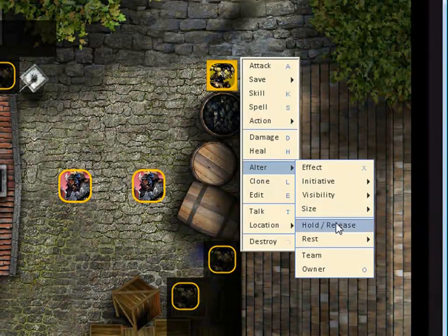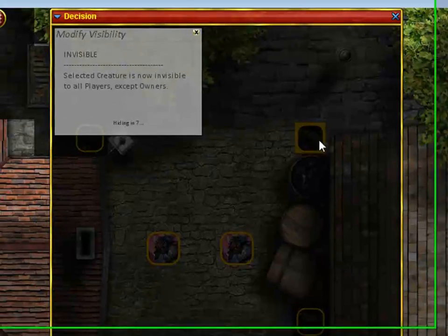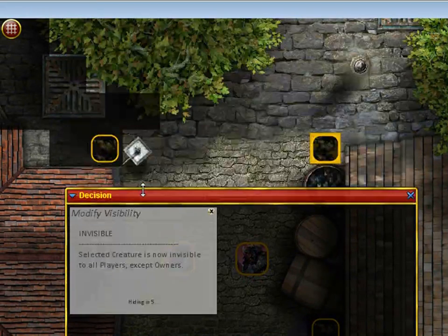I can go to Alter, then Visibility, and choose Visible, Invisible, or Dynamic. Or I can just hit the V key and it'll toggle. So now I set it to Invisible by hitting it once, and it says that he is now invisible to all players, even though he's in plain sight.